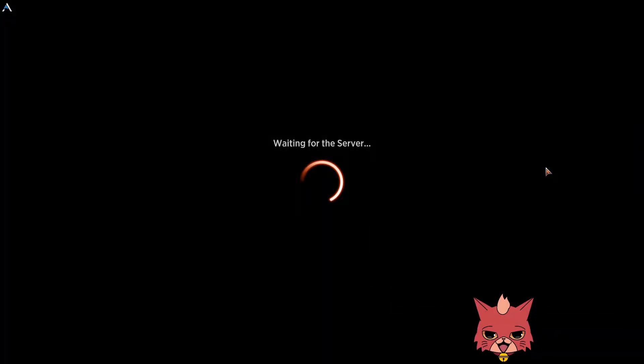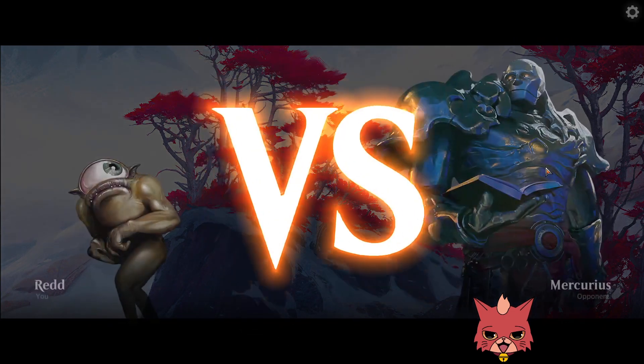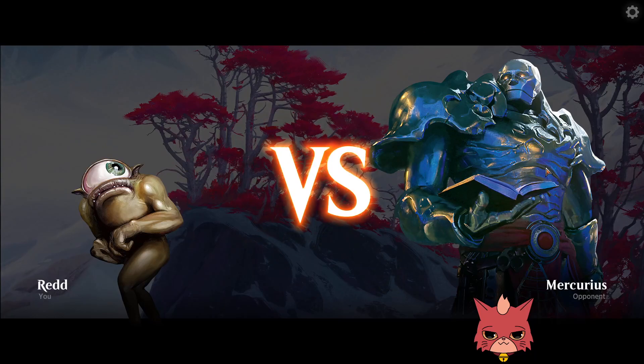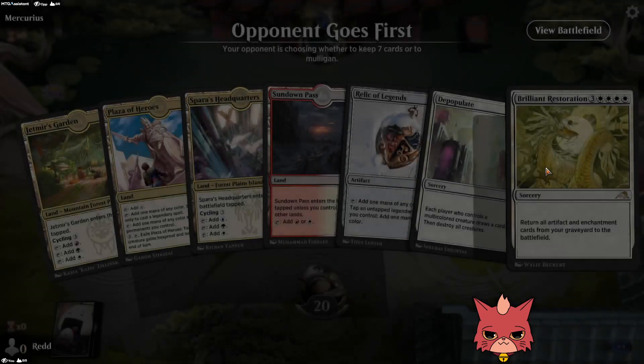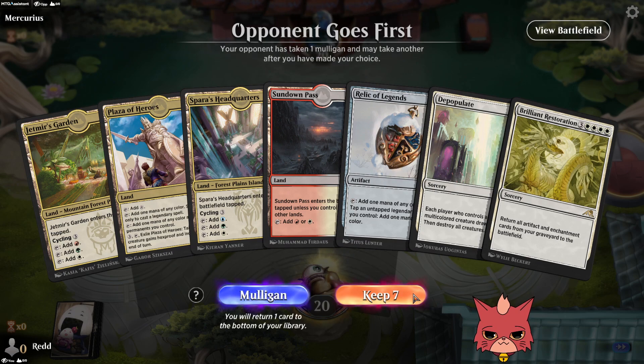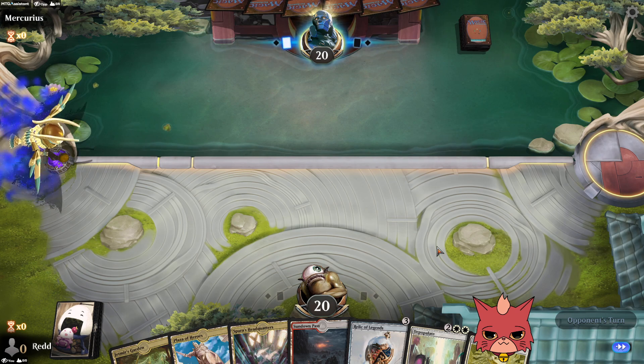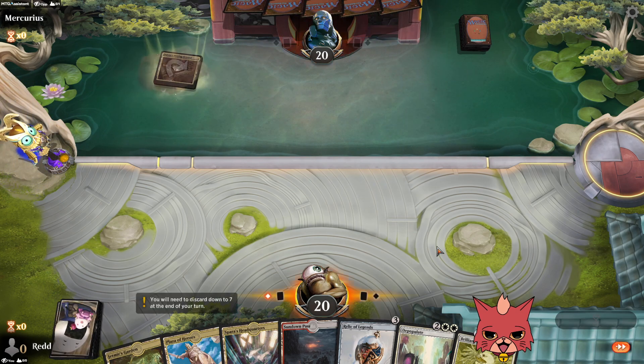Let's go ahead and pop right into the next one. Now I'm excited to see what the opponents are bringing to the table — we saw two cool decks that we never get to see in ranked, so it might continue. We might die right away because the opponent goes first, but it's fine. We have Relic to Depopulate for an emergency, and a ton of draws, so let's see. Another Relic — let's go Jetmir's Garden. At least we get the Triomes down early.